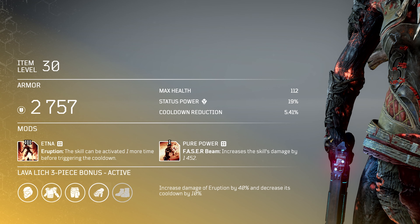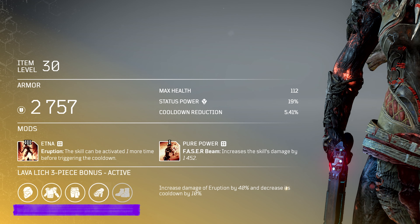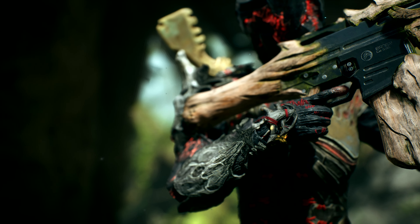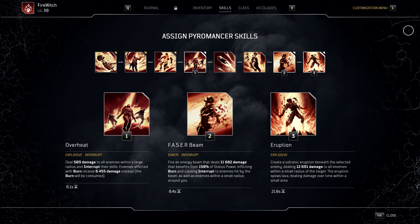In Outriders, set bonuses already activate when you've equipped 3 pieces of a set. So our build will be able to benefit from the Lava Lich's set bonus: increase damage and reduce cooldown of the Eruption skill. Many of the mods on our gear directly increase the damage output or reduce the cooldown of one of our 3 chosen skills.